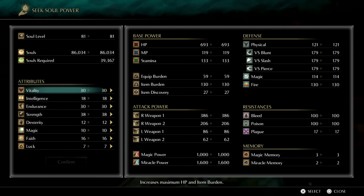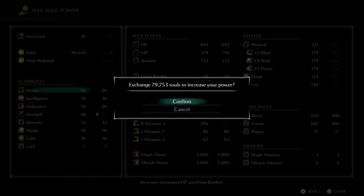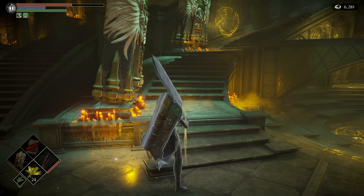I went ahead and used the four Storied Warrior souls that I had, so we can go ahead and get up to level 83. I hit that 40 Strength mark that I wanted, so these are definitely going to be the final stats for the run. Let's continue forward.